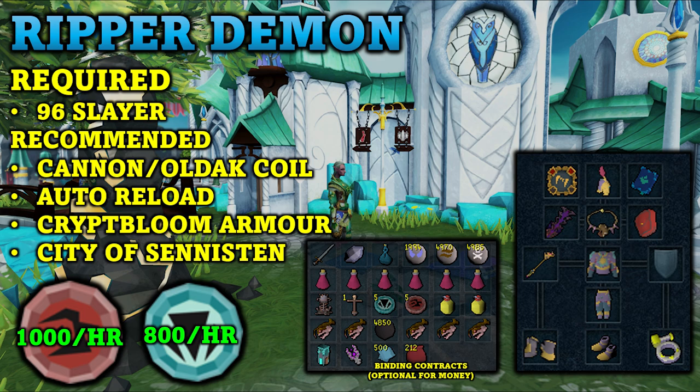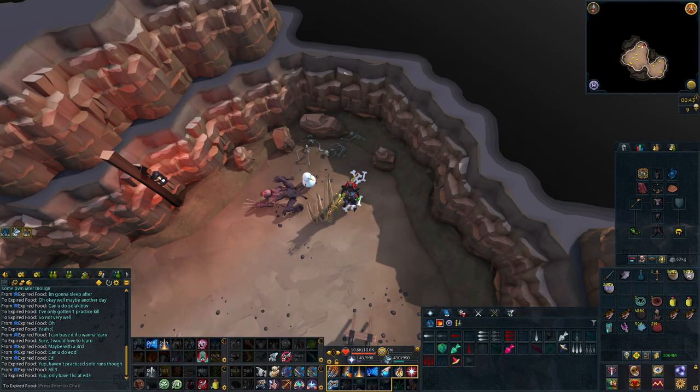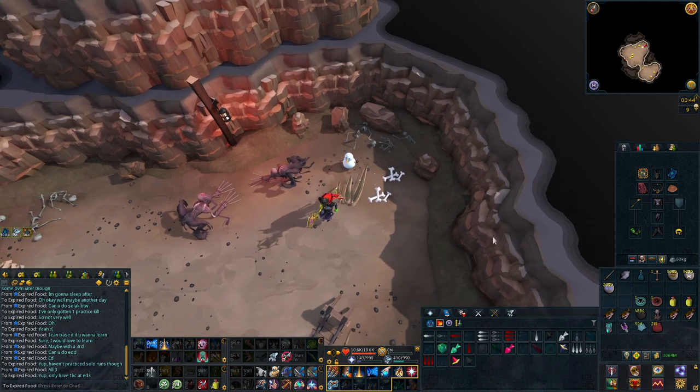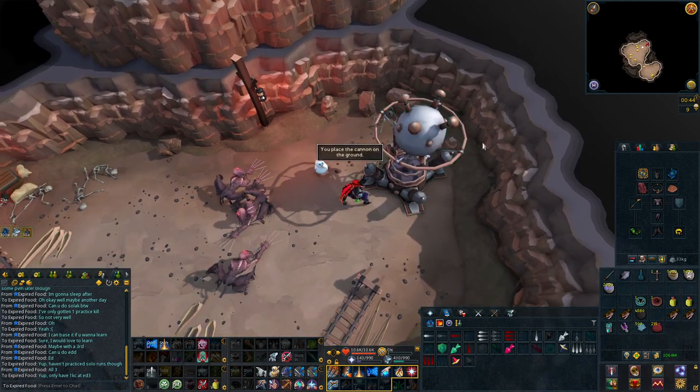With the best in slot equipment it is possible to get 800 to 1,000 kills per hour, meaning you will be getting a ton of charms per hour. You can also make the Ripper Demon pouches and make an absurd amount of money as well. I will be linking a more in-depth guide in the description below.